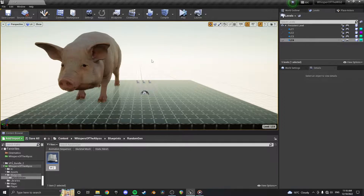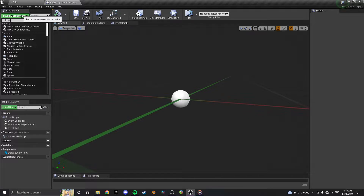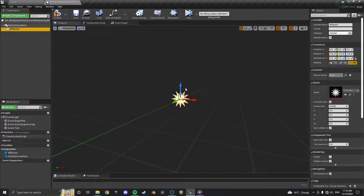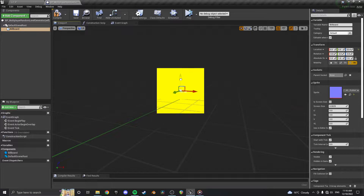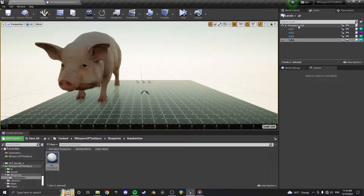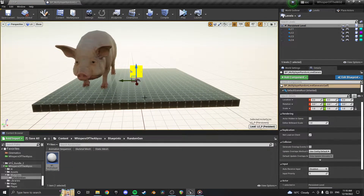I'm going to call this BP_multiplayer_random_level_generator. I like to put a billboard in just so I can see where this is in the editor. I'll set it to 100 so I can see it above the root. In the persistent level I'm just going to drop that right in the middle so that everything generates around zero, zero, zero.